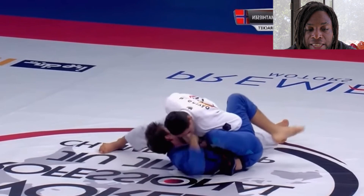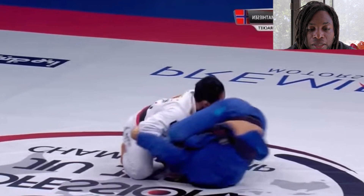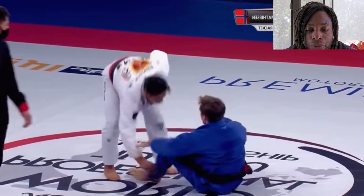Mika wants to pressure through, but Espen does a good job at off-balancing. Back to his reverse De La Jiva — he's got a lasso. Your mobility will come in handy, especially if you're flexible. We got an inversion with no grip — I'm going to rewind that, because something's going to happen. He went to invert but lost his grips, and Mika was keeping control of the pants.